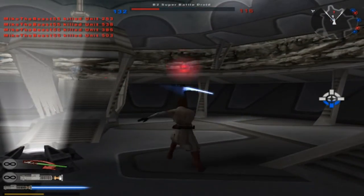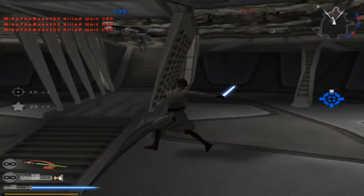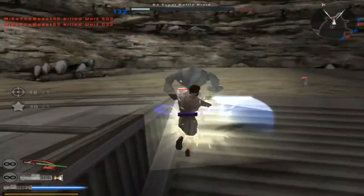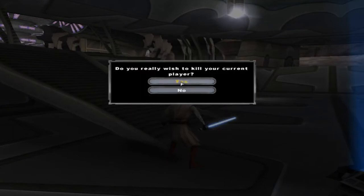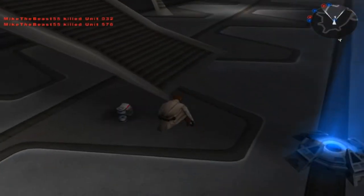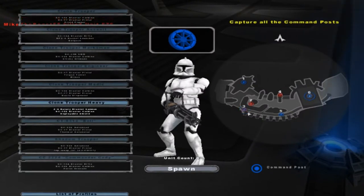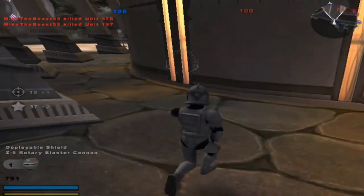The B2 Super Battle Droids are actually more difficult to get rid of. Let's spawn in as a different unit now. Command Post 3 is being taken, along with Command Post 6. Let's save Command Post 3. There we go. Goodbye, Command Post 3.